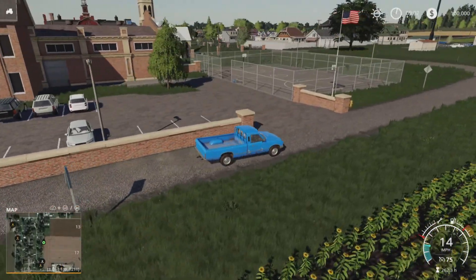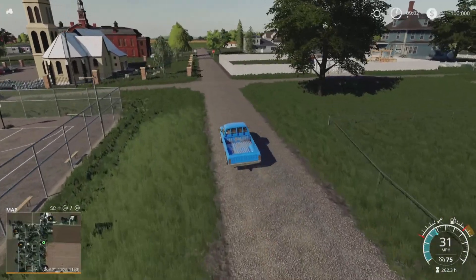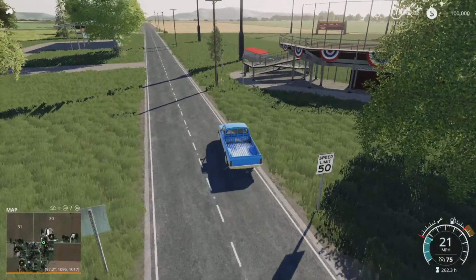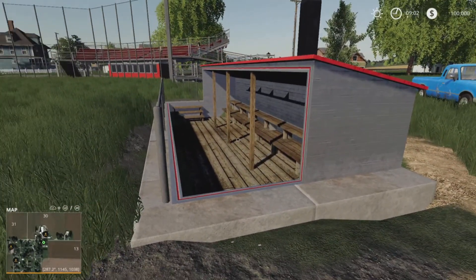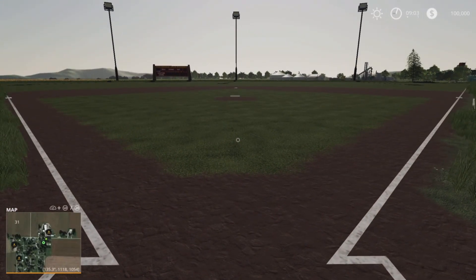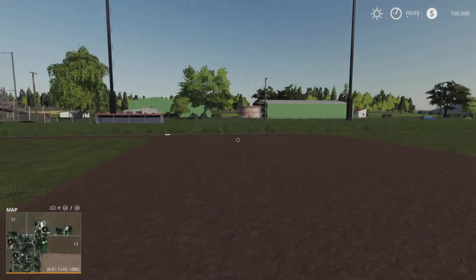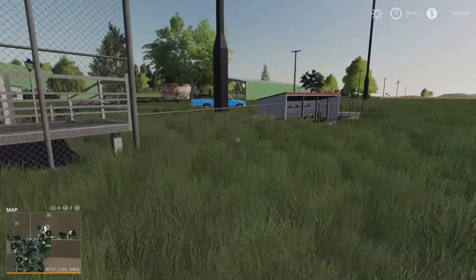There are some nice buildings — sort of looks like a town hall in the background, and there's a church. Just round here there's a nice little feature: a baseball diamond. So there's a nice little bit out there for the players. Yeah, go for it — home run!